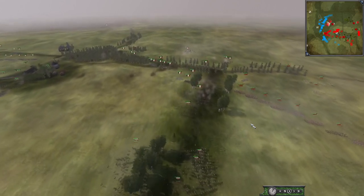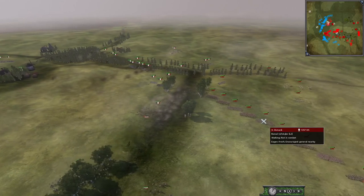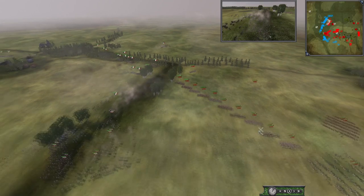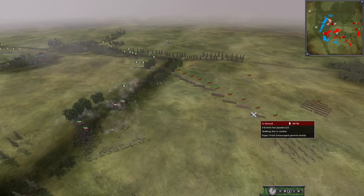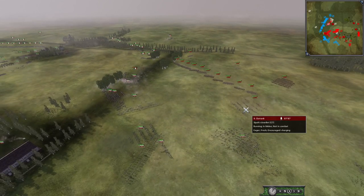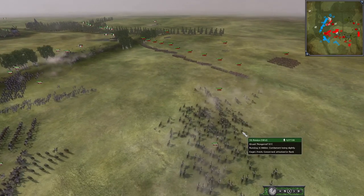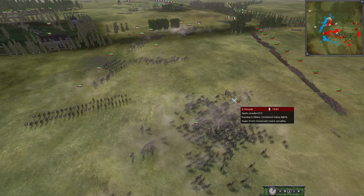Here we go — France is going to send in some more, going after these Kazakhs, probably break them. Ottomans are running — they need to be more careful because there are two units about to form square. This whole side is very — we got some Cuirassiers going in against Ottoman cavalry. Some Sepahi — that's not going to go well for them. Maybe they're hoping their infantry will be blasting.